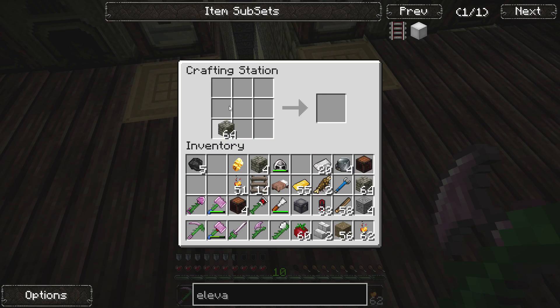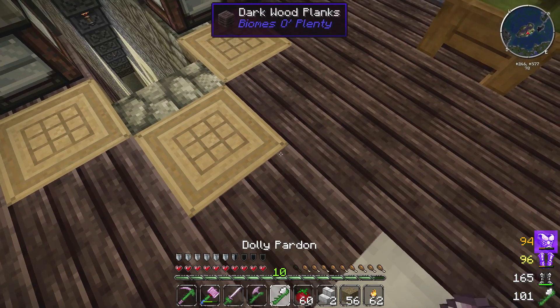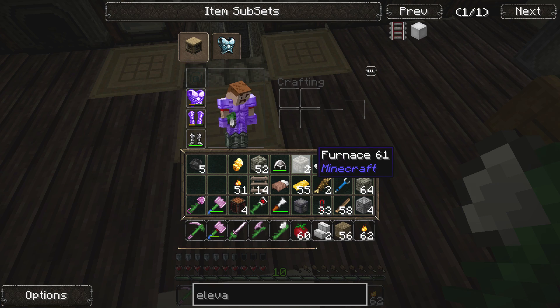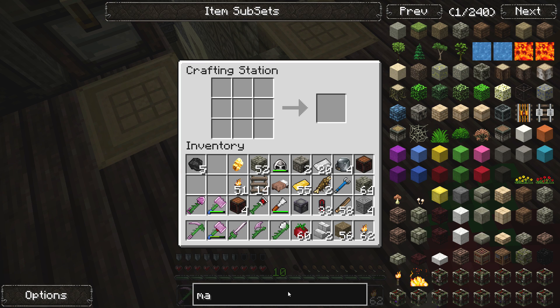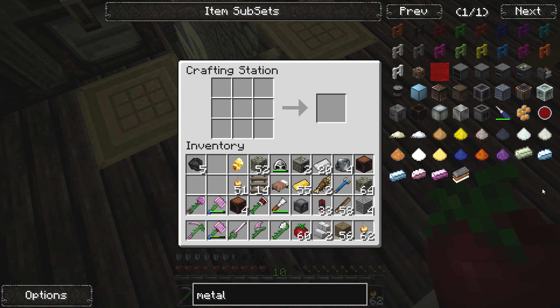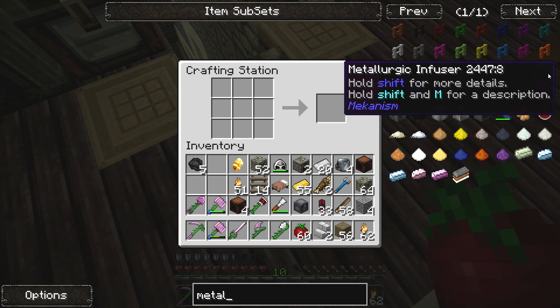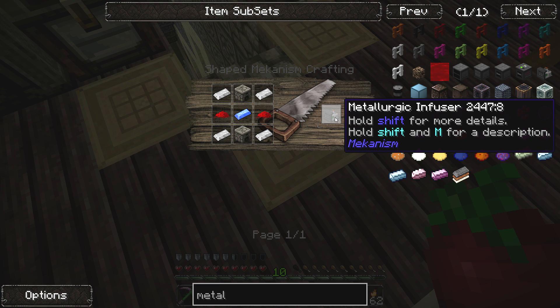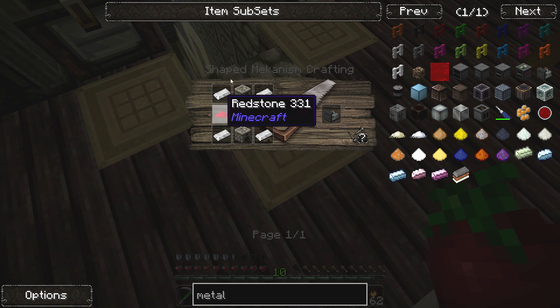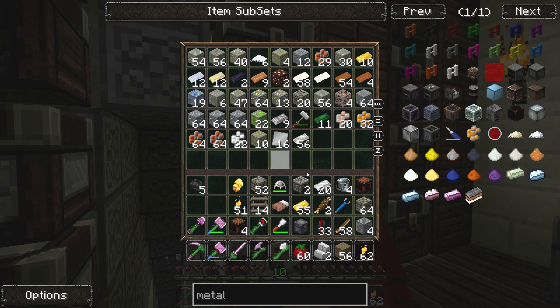My cat is meowing in the background — I'm gonna fight the urge to let him out. Anyway, we want to make something called a Metallurgic Infuser. I want to make sure it can be powered by Redstone Flux. Let me look it up. It's this weird-looking thing — every time I hover over it this giant black block covers it — but it requires iron, redstone, furnaces, and something called Osmium, which we have tons of.